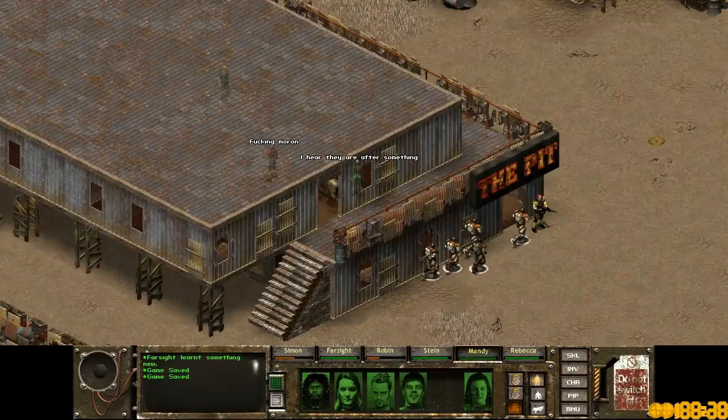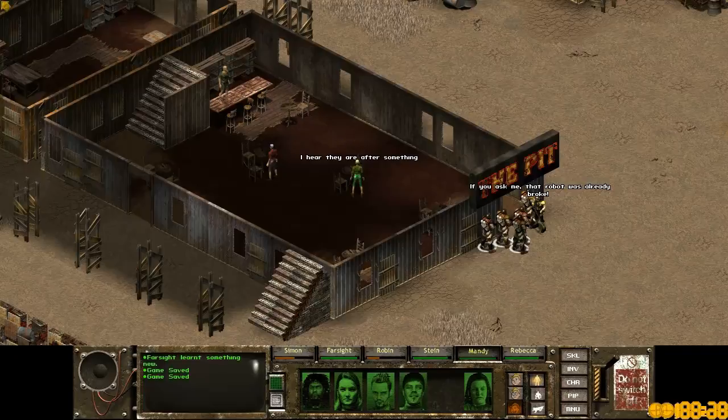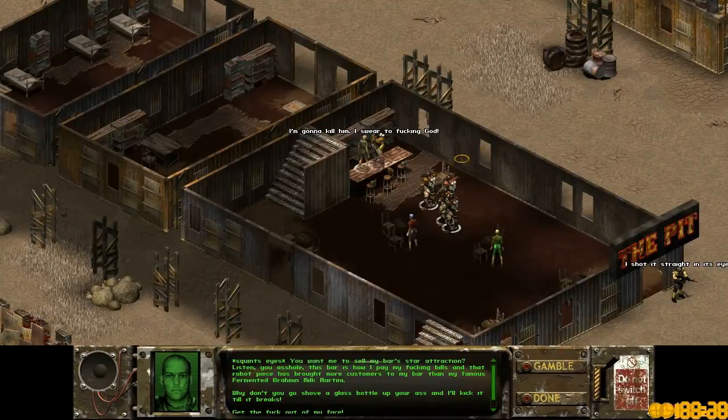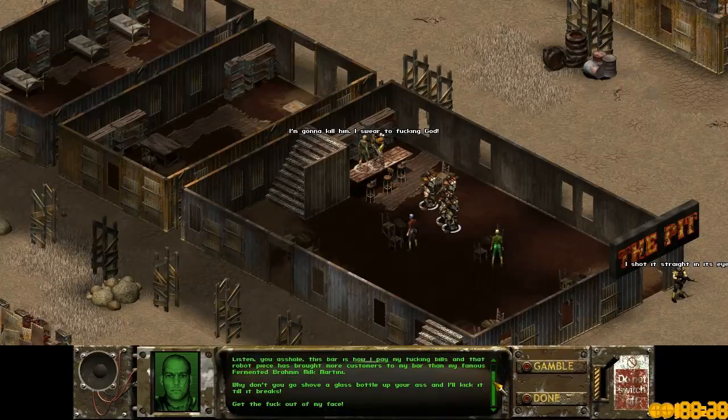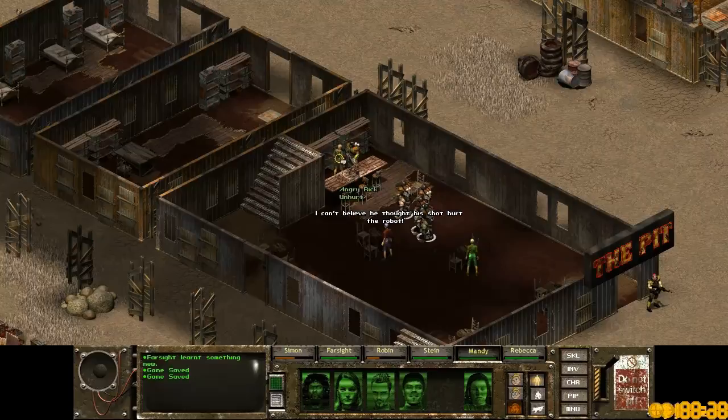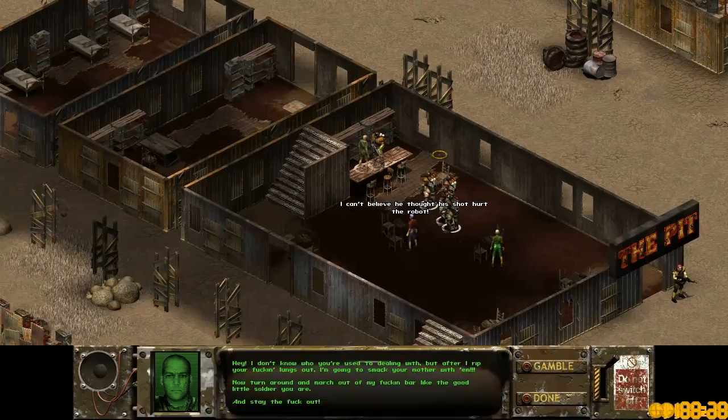Over at the bar, there's Angry Rick. He screams at us for trying to buy his bar's star attraction — the robot piece. He says the robot has brought more customers than his famous fermented brown and milk martini, and tells us to get out of his face. Talking to him again, he's still angry and threatens to rip our lungs out.